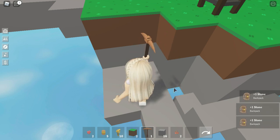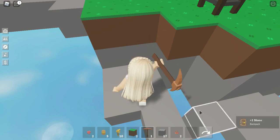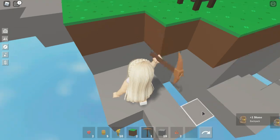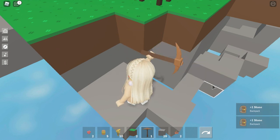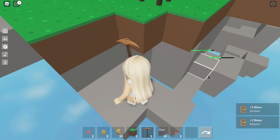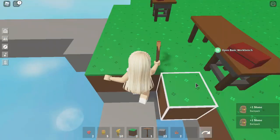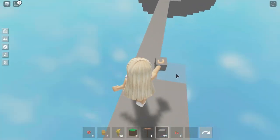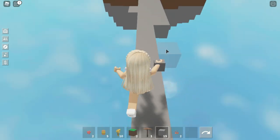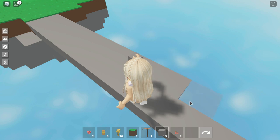I think we're gonna get 20 stone, then go build up our path, and then extend our island so we have more space to build a house. I at least want to build some type of house - it doesn't have to be the greatest house. Just a little house, maybe with one bedroom. Once we get this path it'll be much easier to go back and forth, like if I wanted to go to the town.